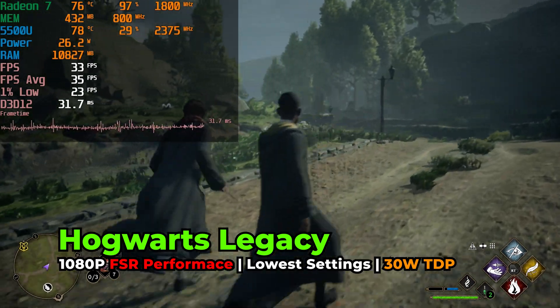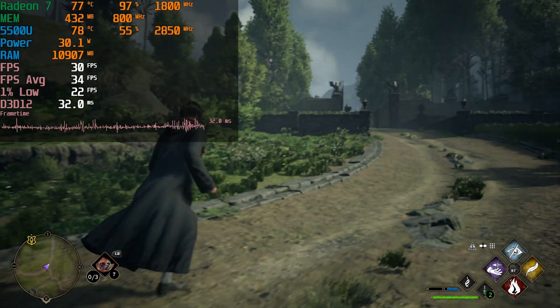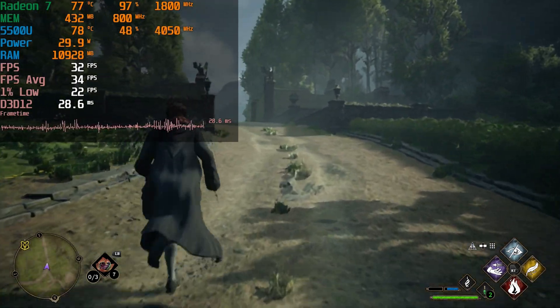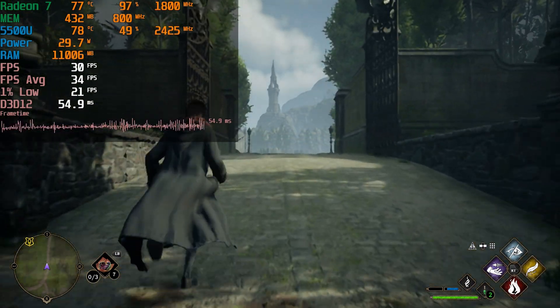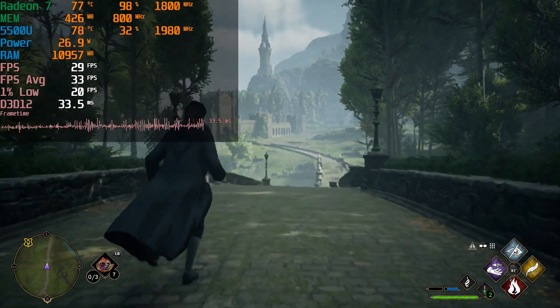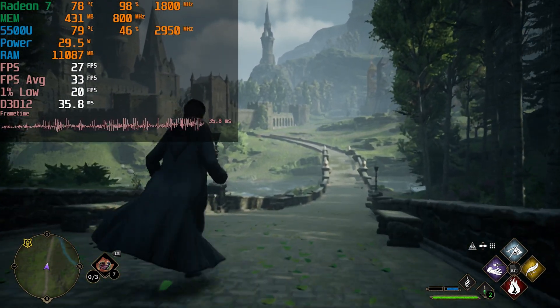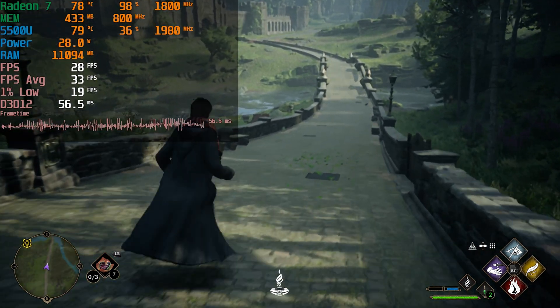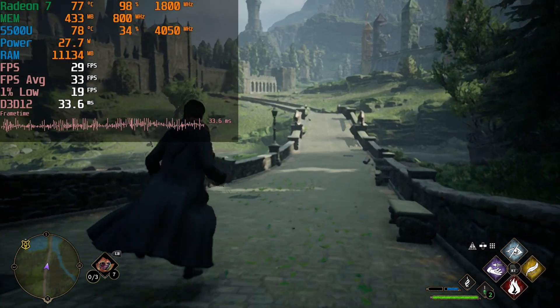As a last ditch effort to get any kind of decent performance out of this, I raised the TDP all the way up to 30 watts and dropped FSR from balanced down to performance. So we are running at the lowest possible resolution with FSR and pumping as much power as we realistically can into this chip. Unfortunately, our 1% lows are still struggling to even make it past the teens and our average didn't really see a meaningful uplift at all.